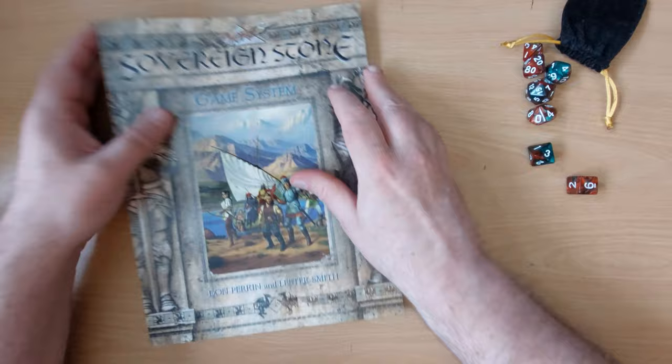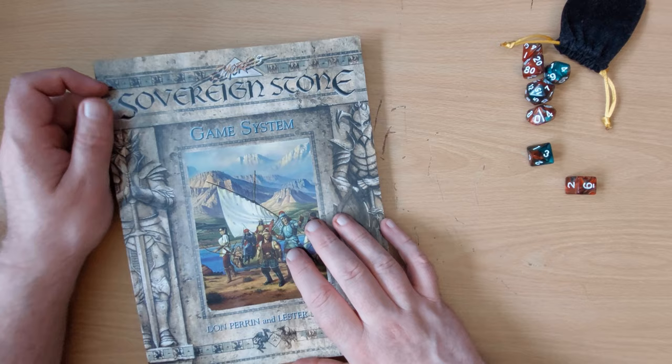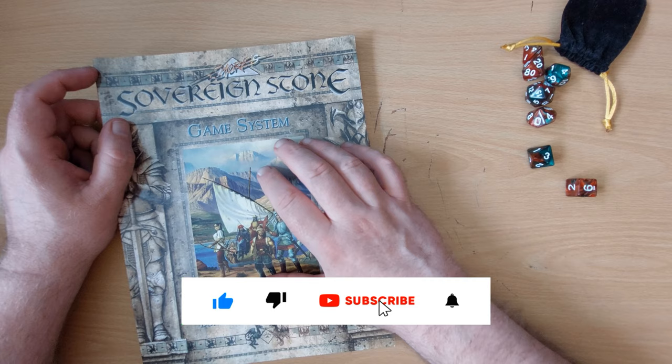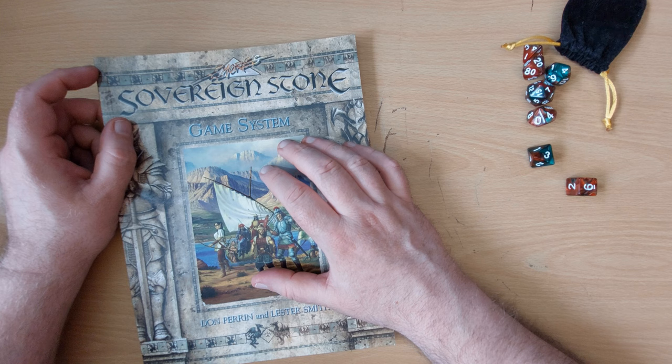So that is a brief look at the rules of Sovereign Stone. It's got some really interesting stuff in there. Combat does feel a bit clumsy because there are so many elements, but I think in play that can make it a very interesting system. I'm not keen on the initiative, but again, I think that might just be a matter of getting used to it. Anyway, I think I've waffled on for quite long enough as usual, so thank you very much for watching — look after yourselves, and I'll catch you later. Bye now.